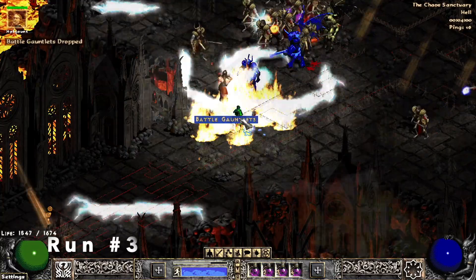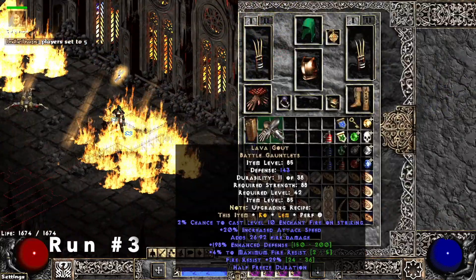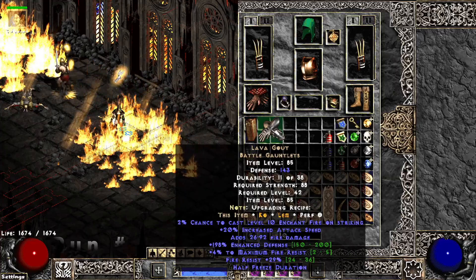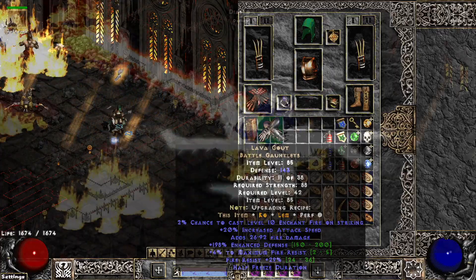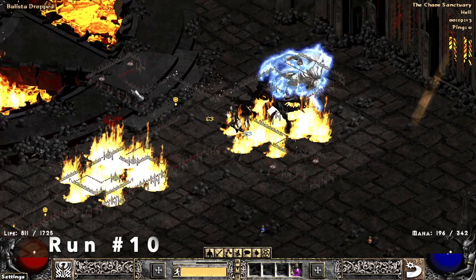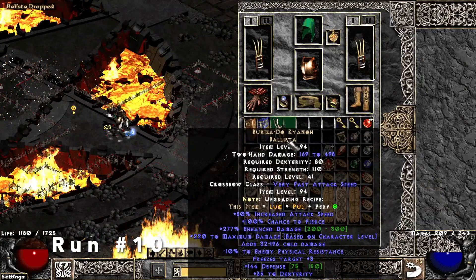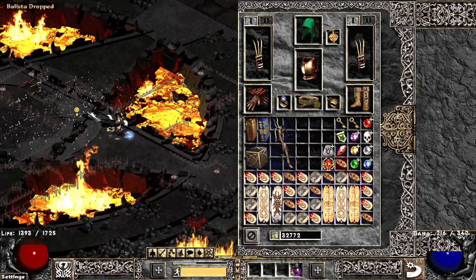Starting with run number three: Lava Gout Battle Gauntlets, 4% on the max fire resist and 29% on the regular fire resist. Run number ten, I find the Bariza — this one has 277% ED out of 300.